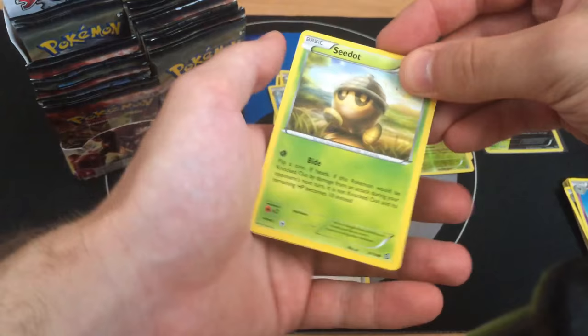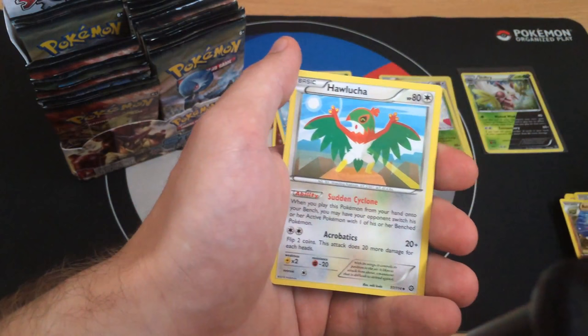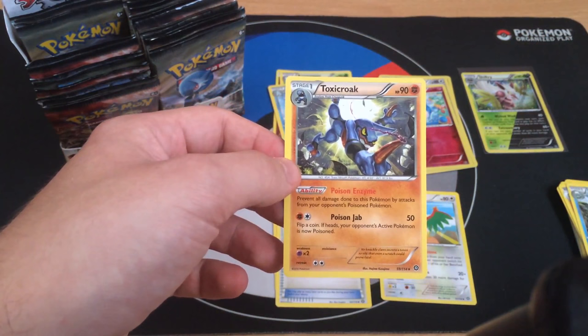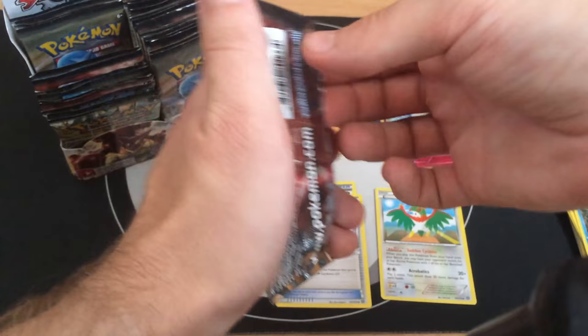Pack four: Seadra, Drifblim, Marill, Shellos, Mantine, Energith, Hawlucha, Dewott. Reverse Marill and the rare is Toxicroak. This card is also good - Poison Enzyme, especially for Expanded Format, prevents all damage from your opponent's Poisoned Pokemon. With Hypnotoxic Laser, you can definitely play Toxicroak in Expanded Format as a budget deck. I'm 100% sure it's very good.